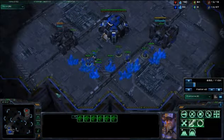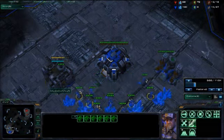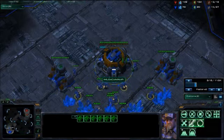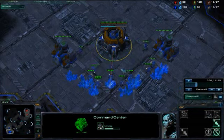Right now I'm building two refineries — you'll need these because if you don't have them, you won't be able to get the gas you need to build the cloak. It'll also be good to get yourself an orbital command since you'll be able to bring in the minerals faster.